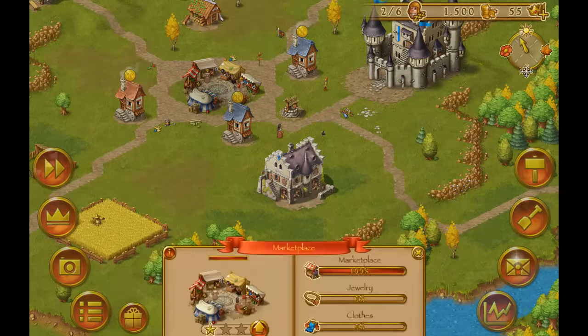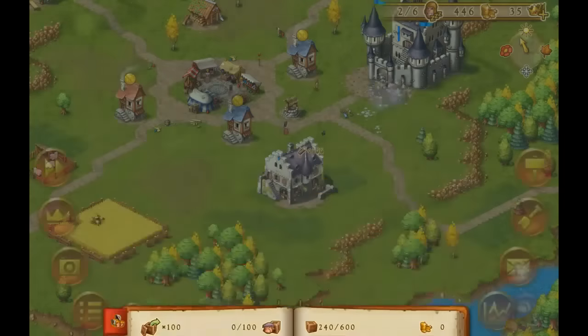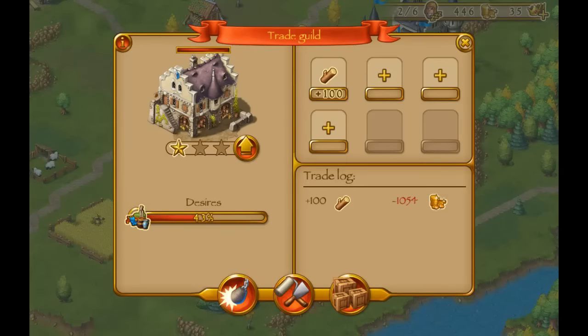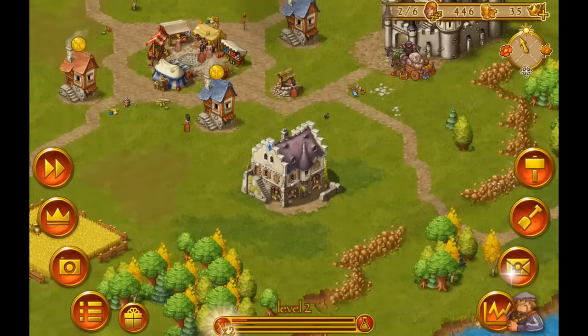Click on the marketplace, then call merchant. Now you can see our trade guild bought 100 wood for 1,054 gold, and we got it automatically. This is how the trade guild basically works.